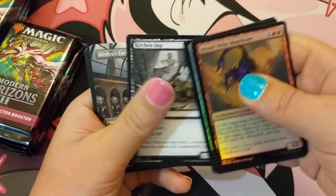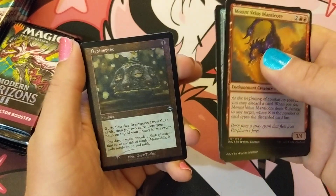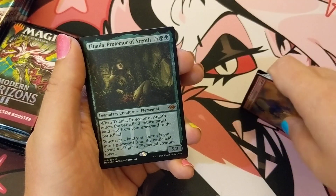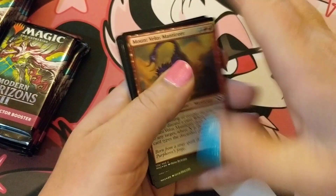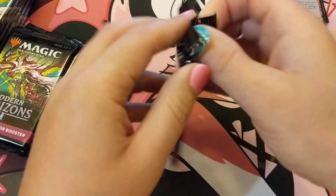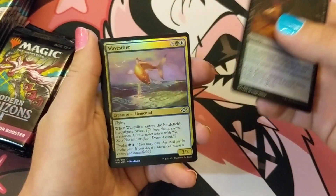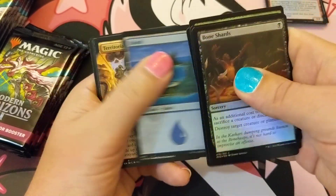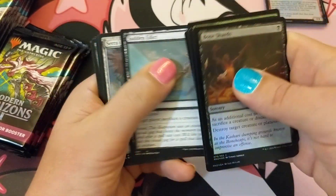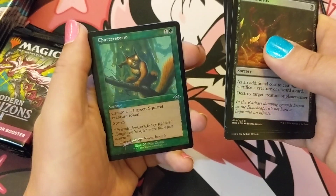Timeless Dragon, Mishra's Factory, retro Brainstorm, Titania, Void Mirror — that's cool — squirrels. Oh, what else? Oh, Esper Sentinel is in this too — that's another home run card. Would not mind cracking an Esper Sentinel. We'll just scurry through these. Okay, let's see: Showcase Seraph's Emissary, Chatterstorm.